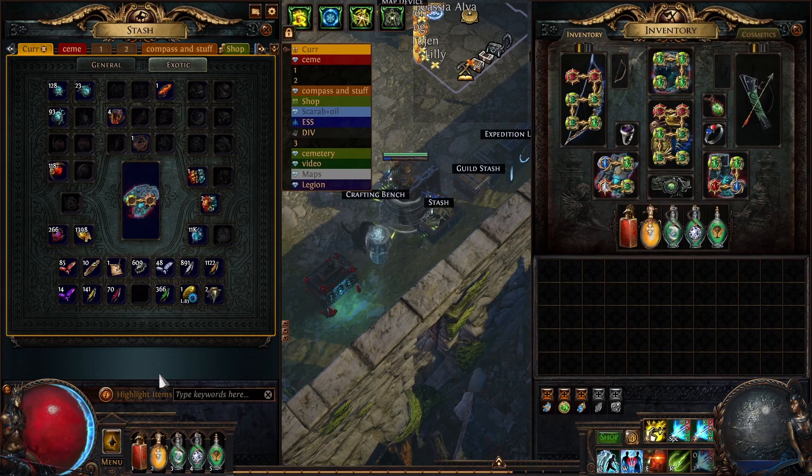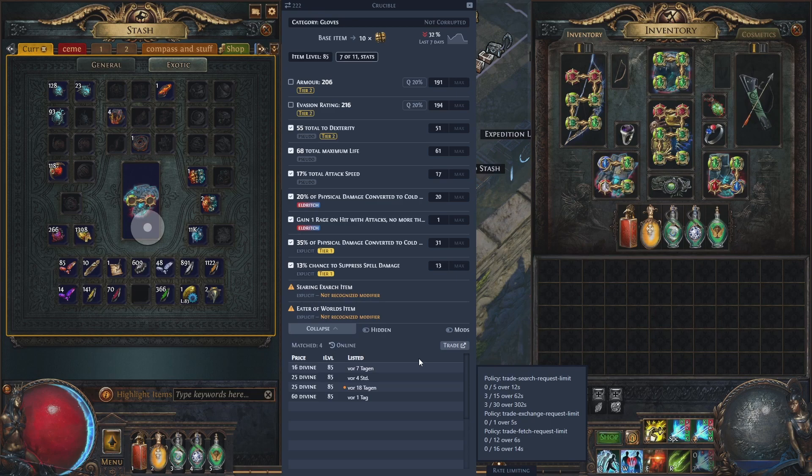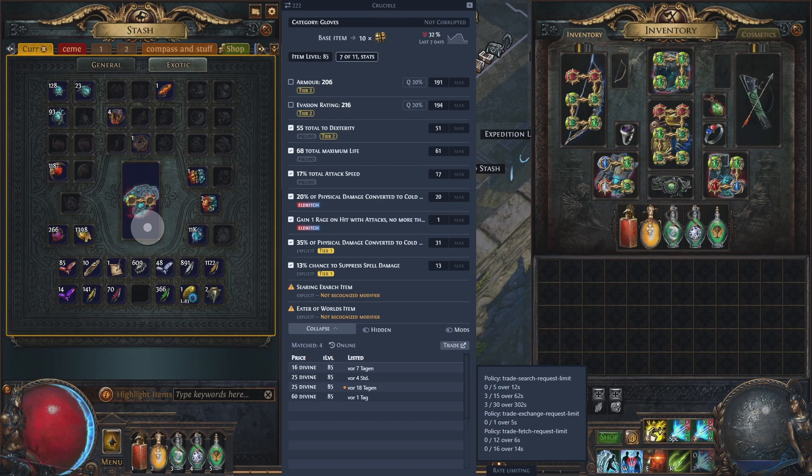Before we end the video, let's quickly price check these. They are selling — the cheapest one sells for 16, then 25, 25 — so we could get around 20 divine orbs. Not bad, not bad. Alright, that concludes the video. I hope you guys found it informative. I wish you good luck with the craft. Bye bye!